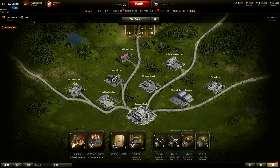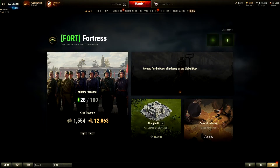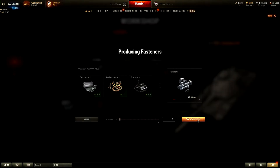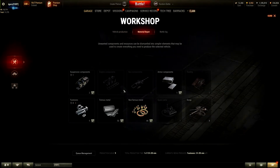If you click on the latest event — Dawn of Industry — you're like, what is this? Now you have a workshop where you have to build things one by one just to get your free tank. Why can't I just earn it? By the time I qualify I should earn it immediately. I don't need to worry about vehicle production or material depots — I don't need to know about all this.